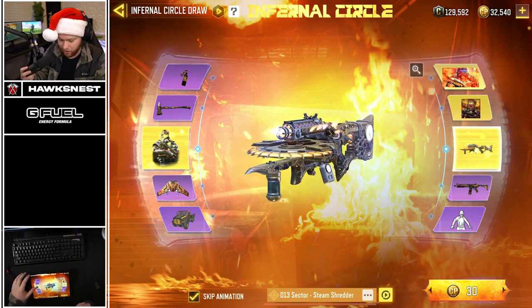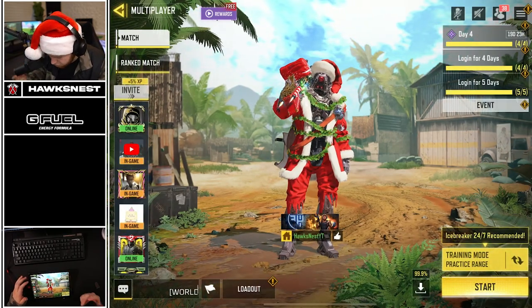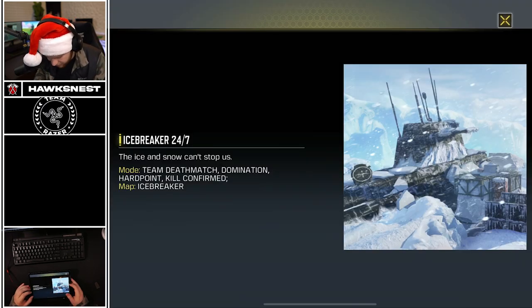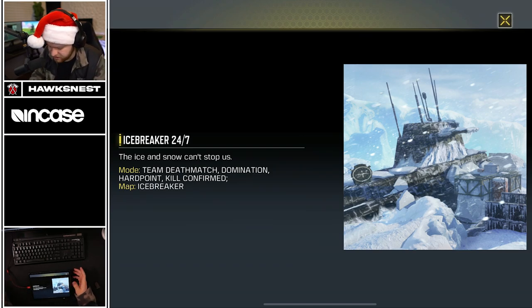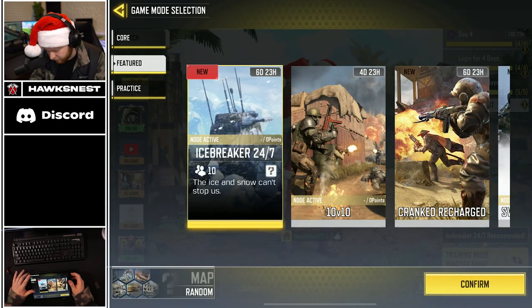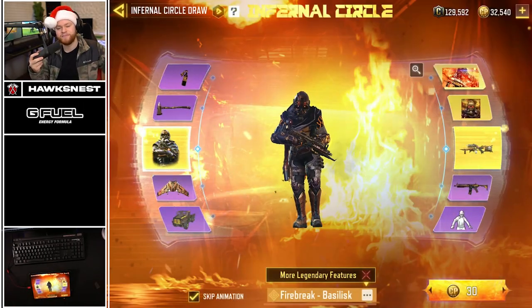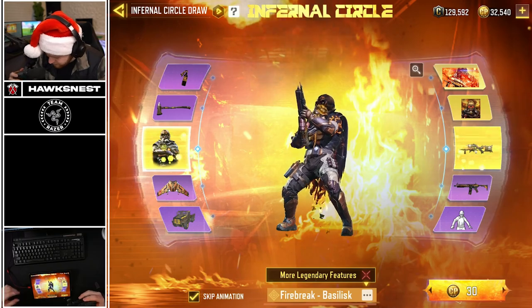After the lucky draw, we'll be playing on the brand new map: Icebreaker. I assume it's not in ranked, so we'll probably go into pubs - Icebreaker 24/7 mode. The modes within it are team deathmatch, domination, hardpoint, and kill confirmed. Traditional ranked modes, though kill confirmed is basically just TDM with a twist. This video is sponsored by Call of Duty Mobile - massive shout out to COD Mobile for sponsoring today's video.